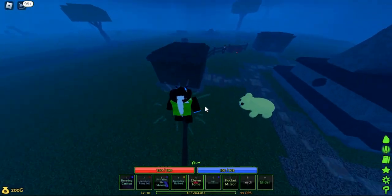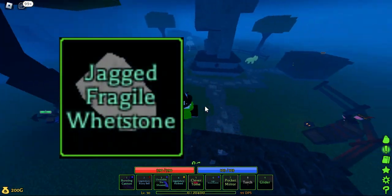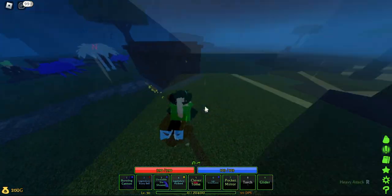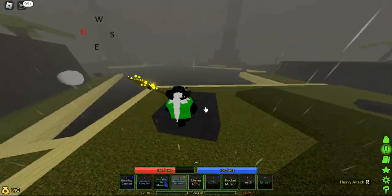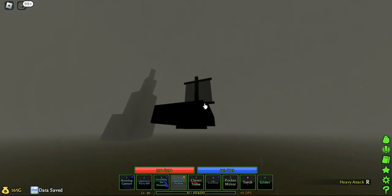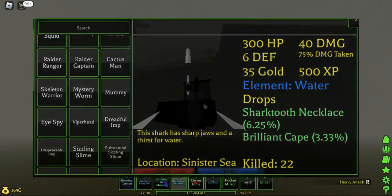The last two items are back at the observatory — these are the fragile whetstone and the shark tooth necklace. The fragile whetstone can be obtained by killing eggies at the Egg Roost. The shark tooth necklace can be obtained by killing sharks found anywhere at the Sinister Sea.